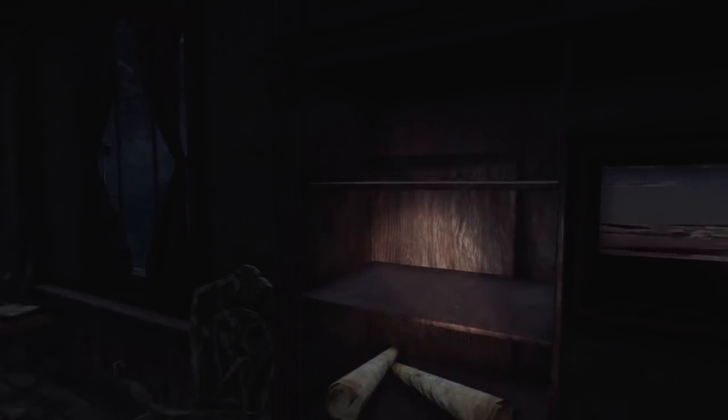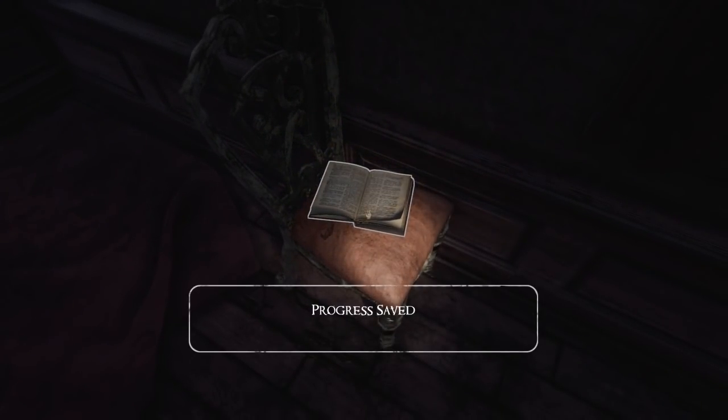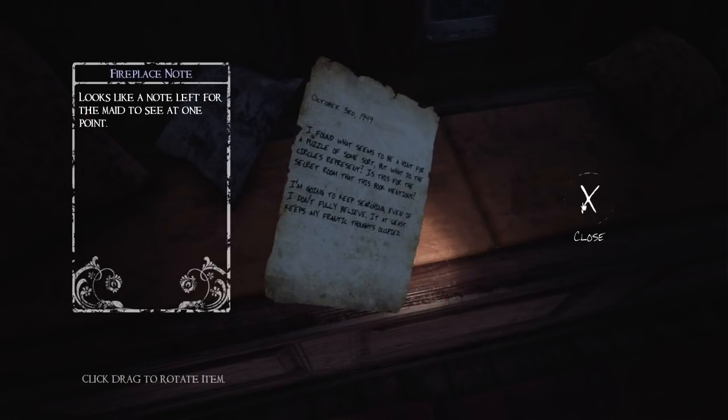The phone — I guess it doesn't work. We do get several points to save, which is quite nice. Fireplace note: 'I found what seems to be a hint for a puzzle of some sort. But what do the circles represent? Is this for the secret room that this book mentions? I'm going to keep searching even if I don't fully believe — it at least keeps my frantic thoughts occupied.' Fair enough.